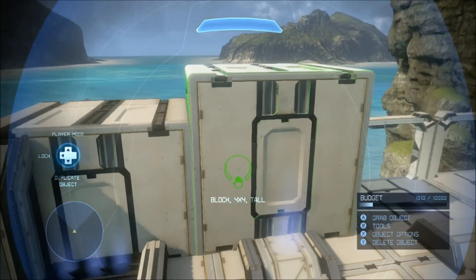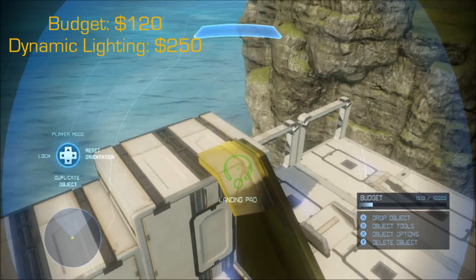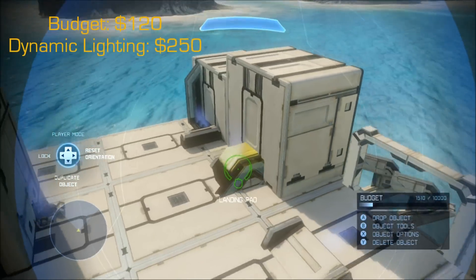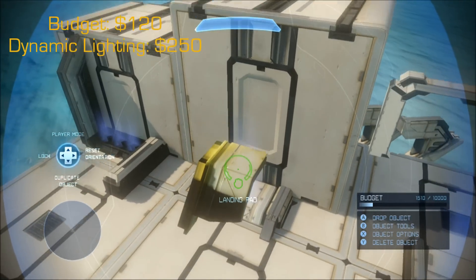Now this next one is probably my favorite out of these up ones. This one will shoot you right up in the air across the wall. So it starts off with this landing pad going 45 degrees — you just turn it like that, get that into the ground, just like that. That's about the height that works.